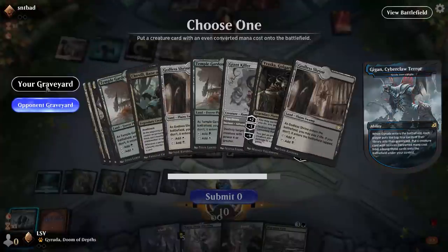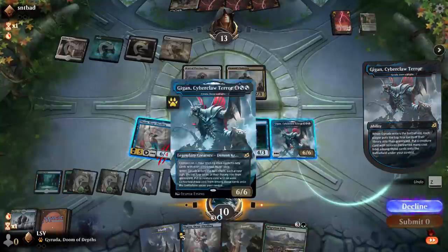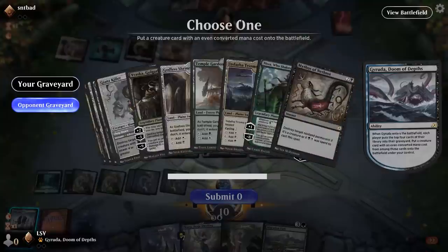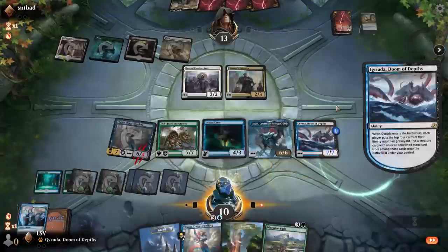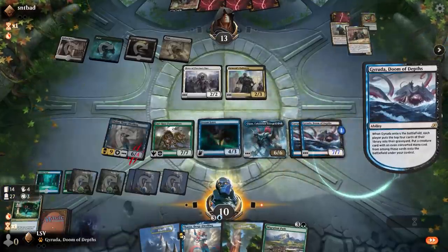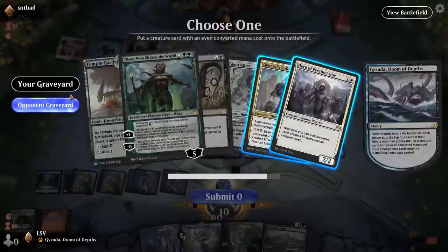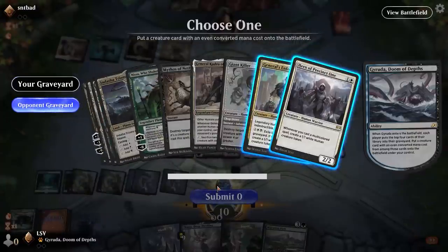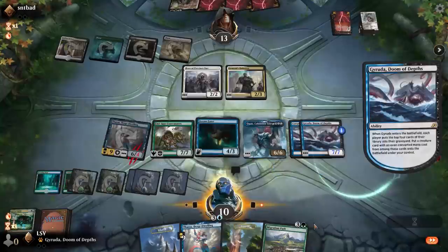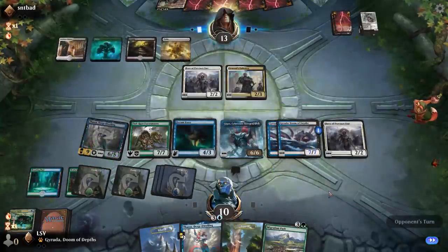Getting Kogla might be correct but I didn't come here to copy Kogla — I came here to copy Gyruda. Let's see — I missed. Unlucky. Let's just take the card that does maybe something. How many cards do I have left — 14? I should maybe watch out a little but nah. On the next turn they were just mega dead.